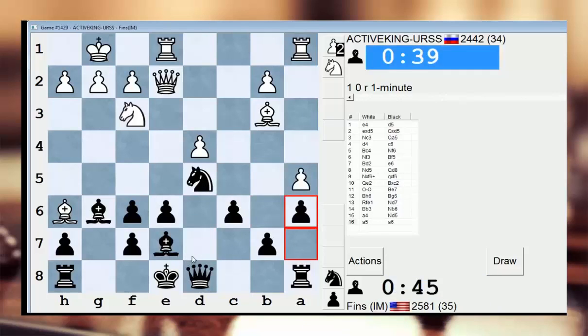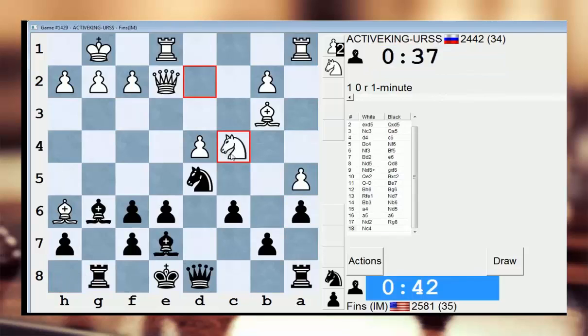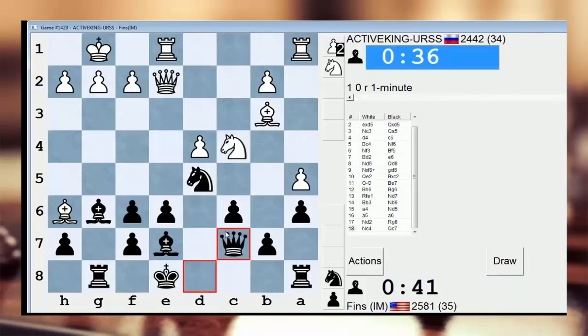Let's play A6 now. He's trying to maneuver for that C4 square, maybe. But that's alright — I consider my position to be extremely solid now.